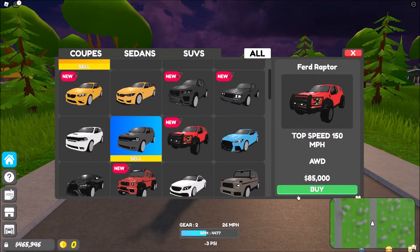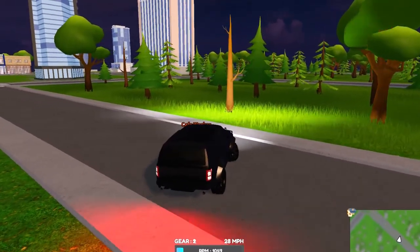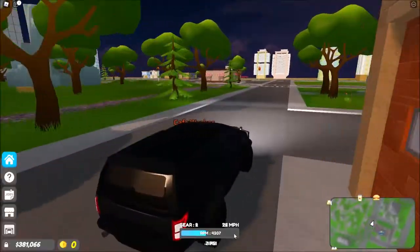The next car is the Ford Raptor — 150 miles per hour, all-wheel drive, 85k. Also, in tomorrow's video I will review the new car pack — the two new car pack, hashtag two. The Ford Raptor's UI is a bit bugged, I can't see the top speed, but let me reset.